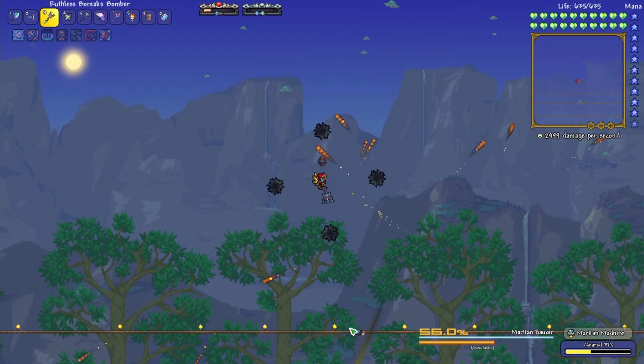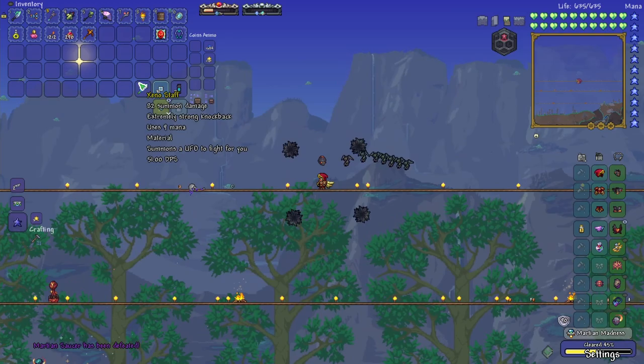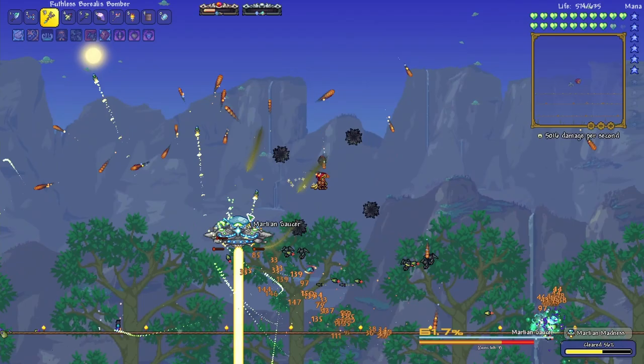We can even use this staff right here and then shoot these out — all sorts of extra damage. Oh my gosh, we are destroying this thing! On our first one we got the Xeno Staff. I don't know if this is gonna be better than what we've got though — Xeno seems like a step down from the plague staff. We are gonna be done with this in no time, this is amazing. I'm loving the power we're getting as a summoner now.